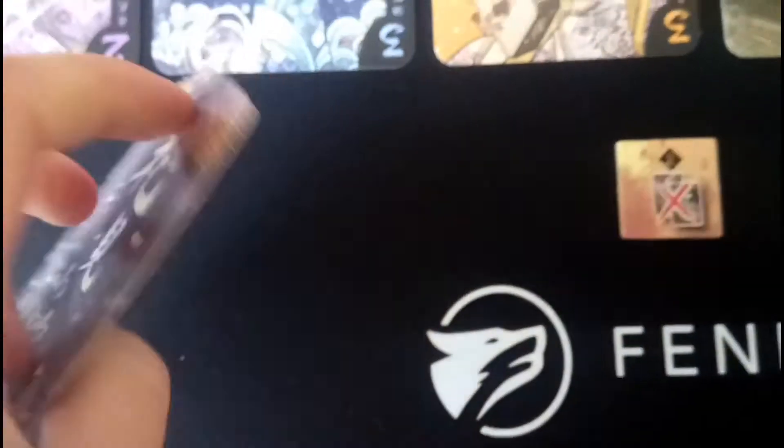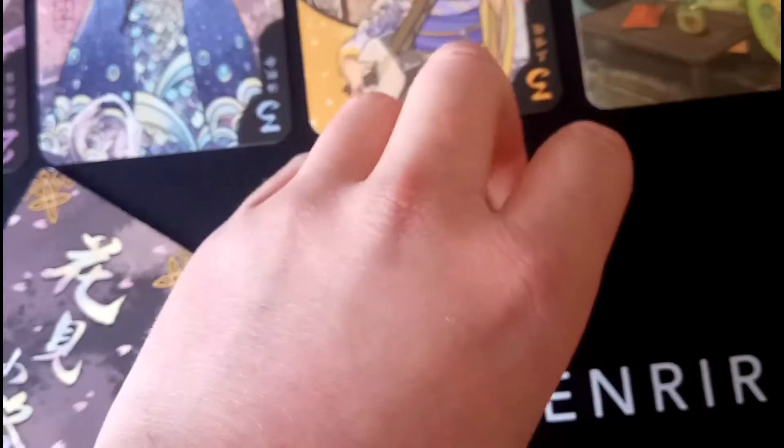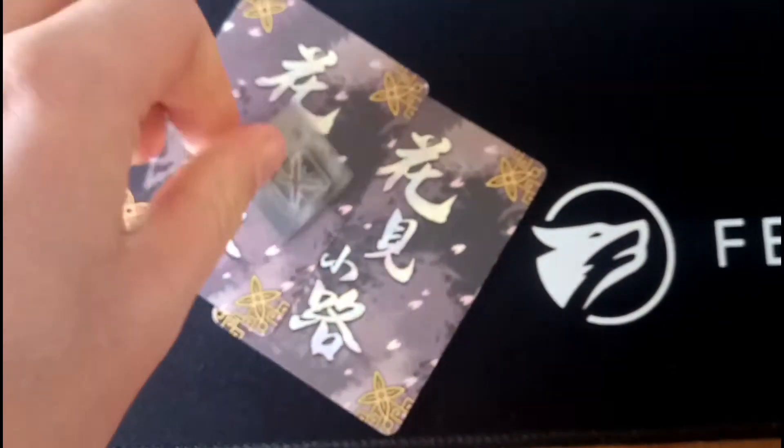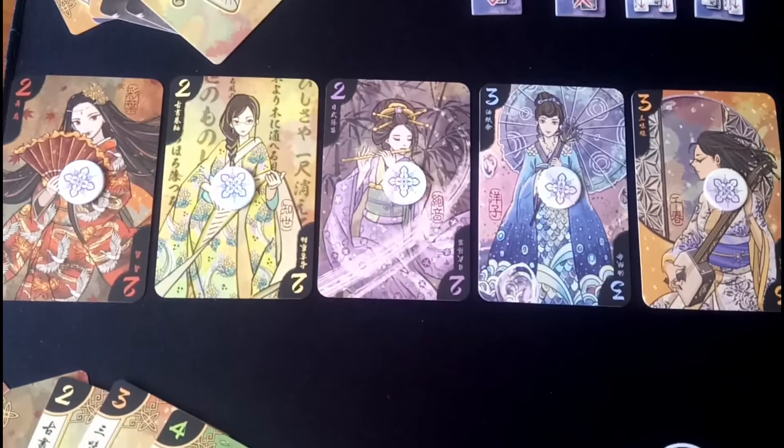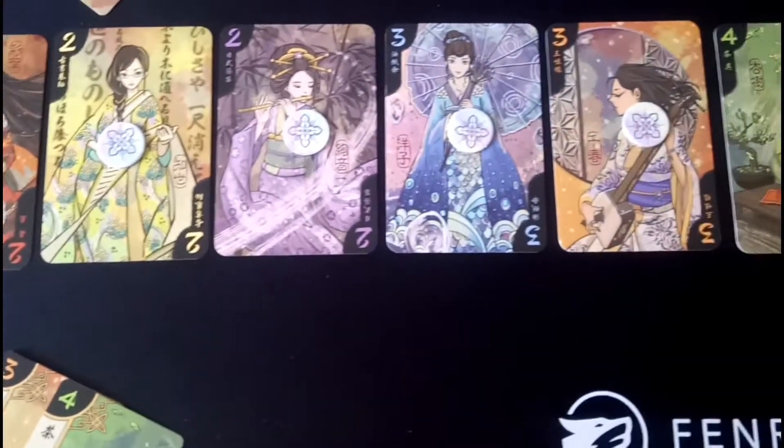The second action is called Trade-off. This allows you to choose two cards, place them face down and put your marker on top of them. Those two cards will no longer be scored this round — they are removed from the round completely. This is particularly useful when you control a Geisha girl and you don't want your opponent to have those cards.